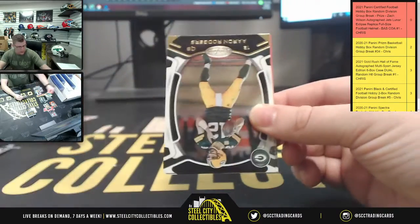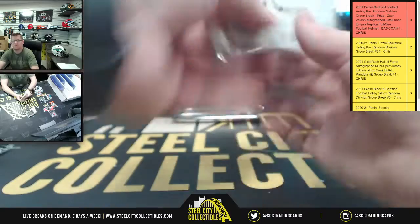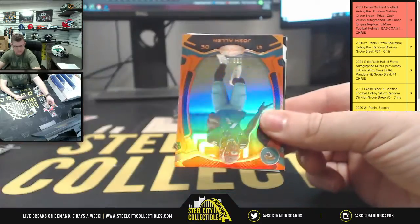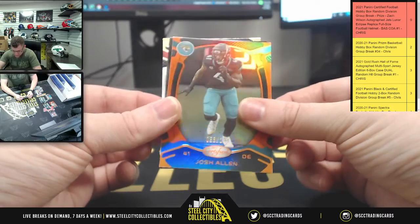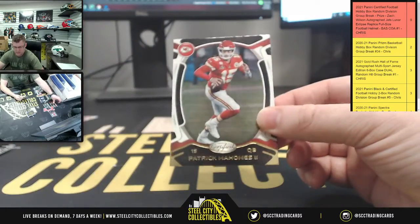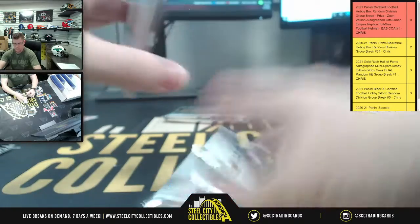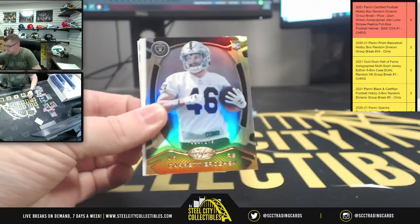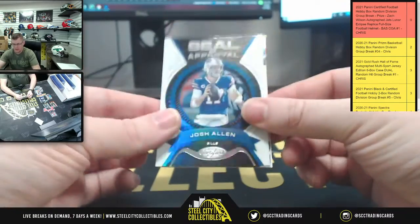DK Metcalf upside down, Mr. Rogers neighborhood, David Johnson. Broquan Smith upside down, Josh Allen Jaguar variant out of 149, Saquon Barkley upside down, Mike Evans, Patty Mahomes. Big Ben, and then Garrett out of 249 for the Vegas Raiders — Josh Allen Bills Mafia.